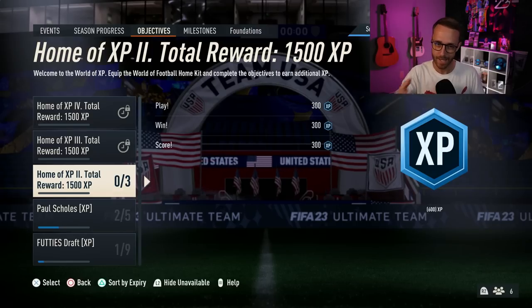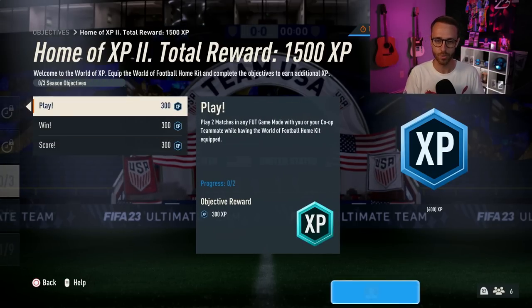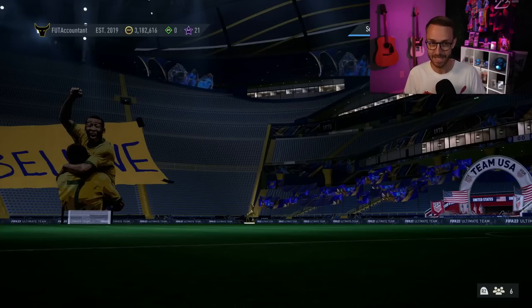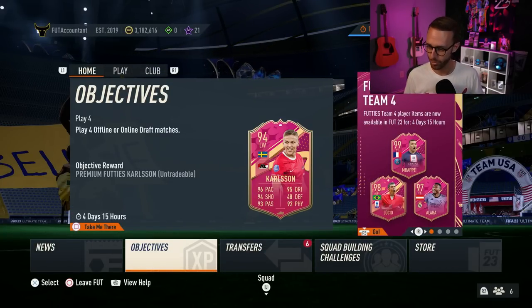We did have more XP as mentioned in yesterday's video — we got another 1,500 XP. So you have to play two, win one, and score three. Once again you can do this in co-op. If you've got a buddy or a friend that has the kit and you don't, you can still get the objectives done through that.